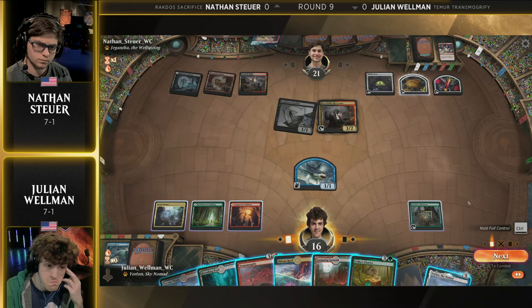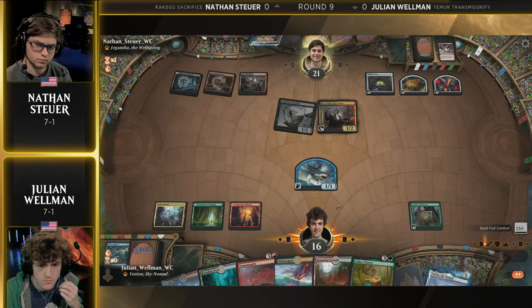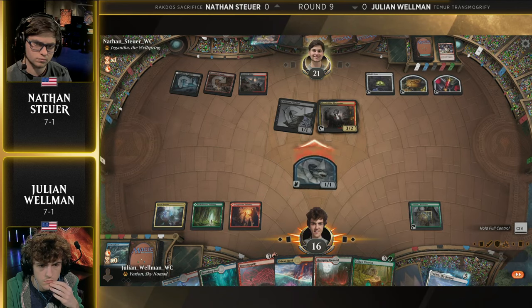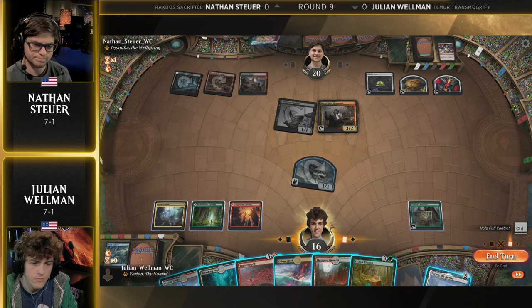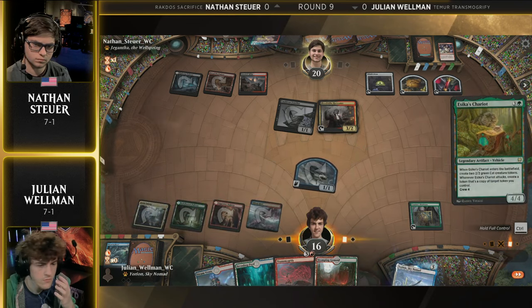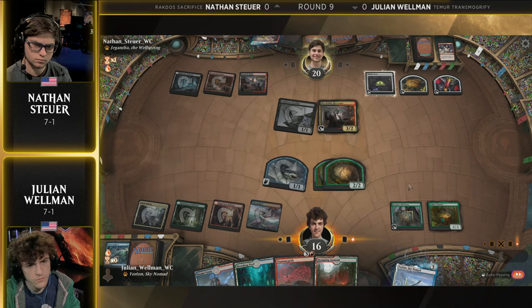Let's see if he can take care of this before it gets costly. Before the Azika's Chariot was top-decked, it was going to be a situation of, well, there's nothing else Julian can do this turn, so you kind of have to go for it. But now with Azika's Chariot, you actually have a pretty good Plan B that kind of roadblocks Nathan's battlefield. Another thing we might see is Azika's Chariot get crewed and the vehicle itself get Transmogrified — because then it can't get Fatal Pushed unless Nathan has a treasure, which we do see on his side.